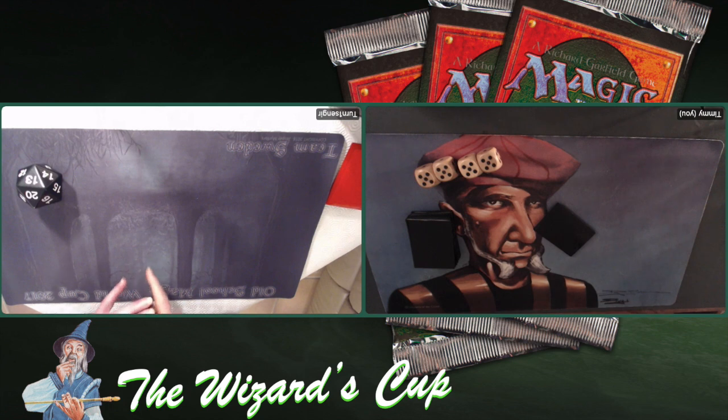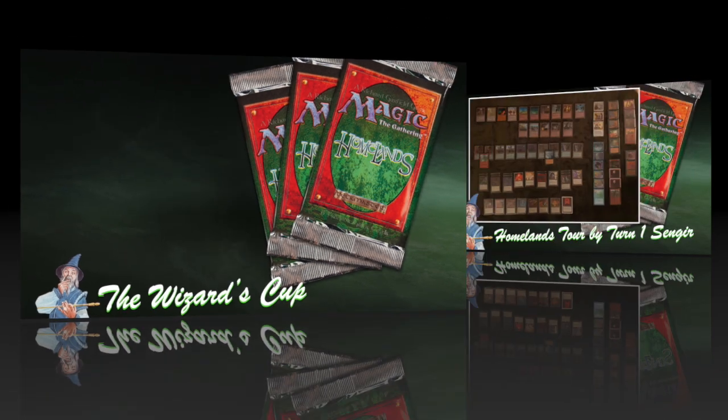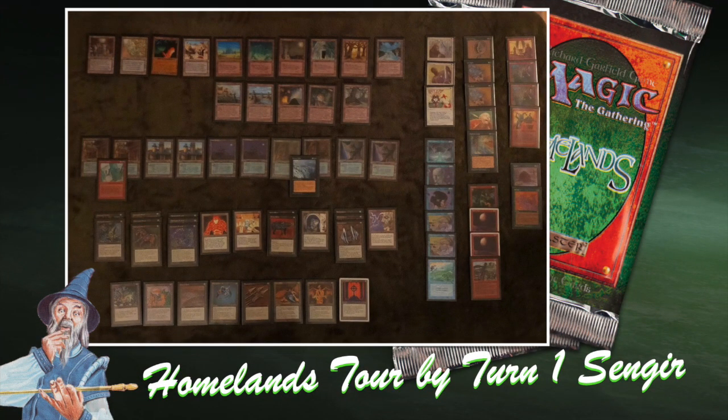We're going to start with the deck tech. The first deck I'm going to look at is the deck from Turn1Sengir, Homelands Tour. And here we see it — wow, this is such a special deck. It's called the Homelands Tour, and as you can see, it's five-colored. There are no basic lands in this deck. This deck is just insane — it's beautiful and kind of crazy at the same time.